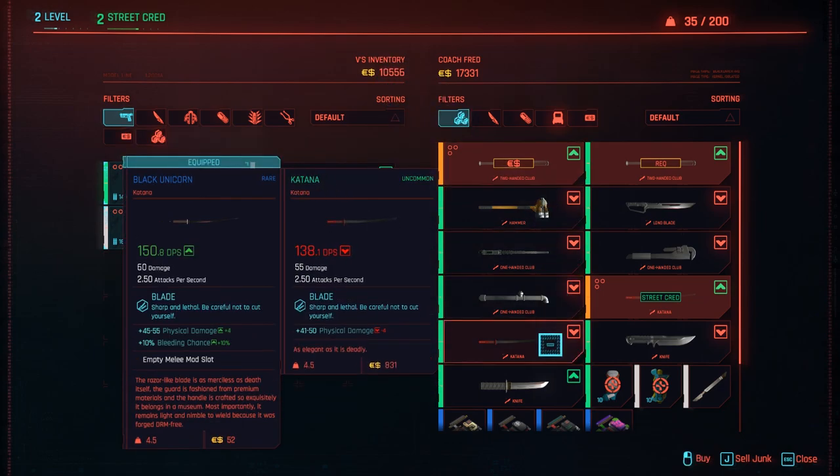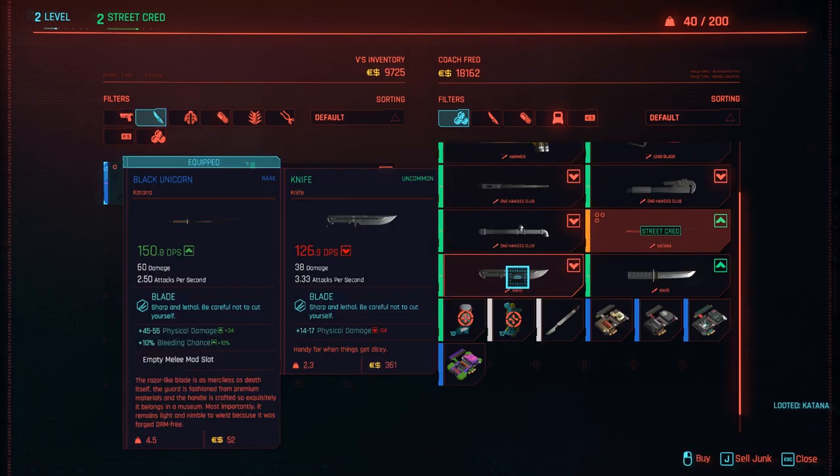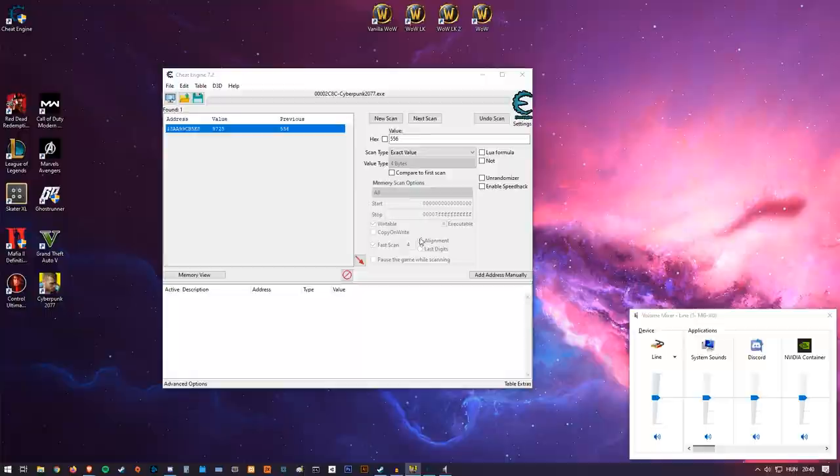Now I can buy anything I want. This item costs 831 — I can easily buy it, just to show you. There you go, bought it. And of course I can sell it back for only 26 — so typical of these games.